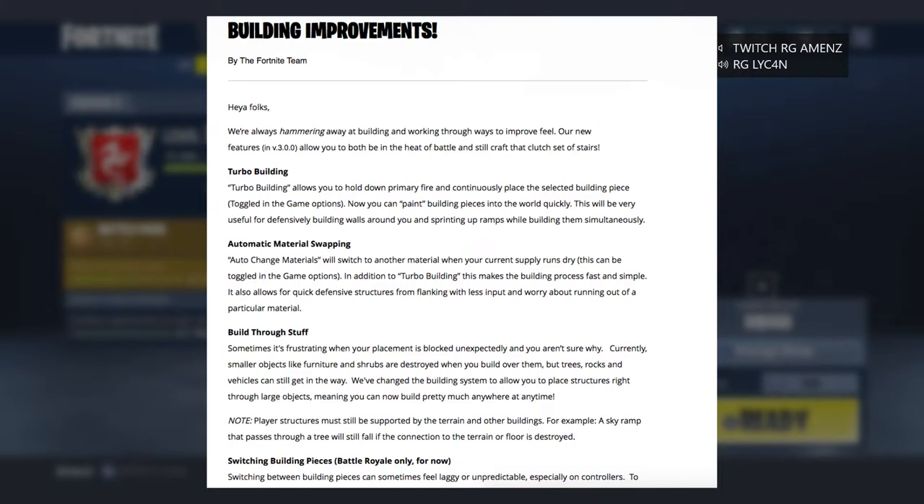Turbo building — it allows you to hold down primary fire and continuously place the selected building piece. You can now paint building pieces into the world quickly. This will be very useful for defensively building walls around you and sprinting up ramps while building them simultaneously. Oh my god, this is something we might have to see how it plays out in the game.